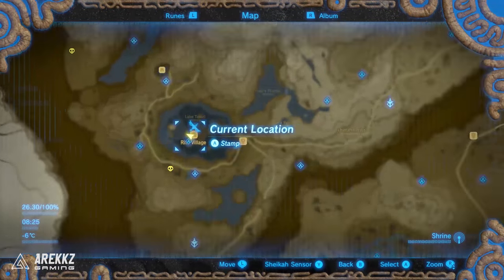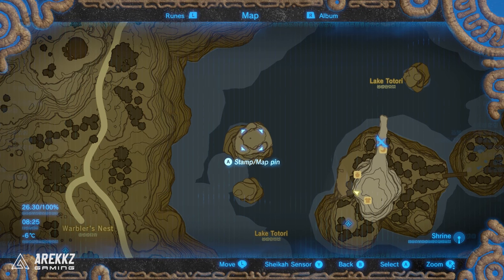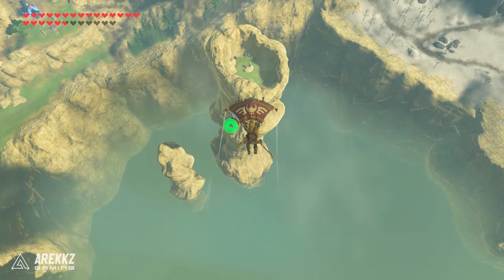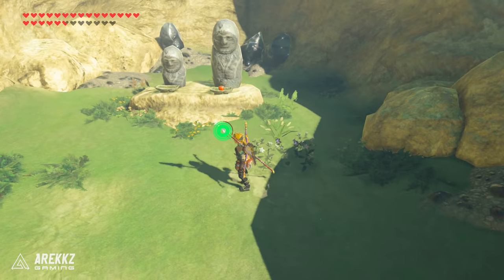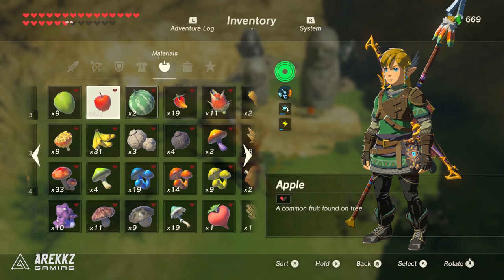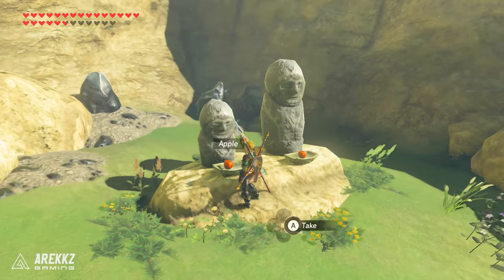The next few seeds are actually located around the Rito village in Lake Totori. The very first one is over here on the left, this little sort of island. You can actually get to it from the very top of the Rito village spire, then jump over and glide down. In the centre are a load of statues — once again this is another food puzzle and you need apples. Take your apple out of your inventory, drop it in, and that will be your next Korok.